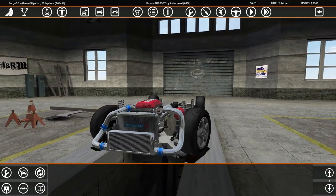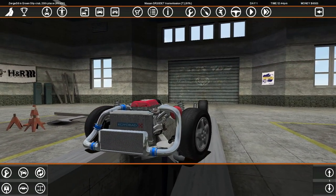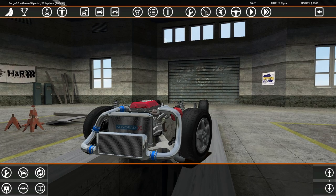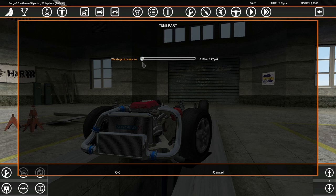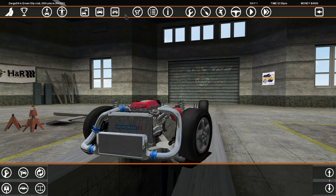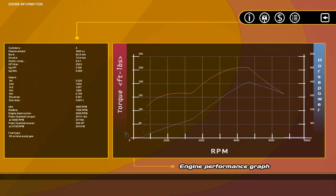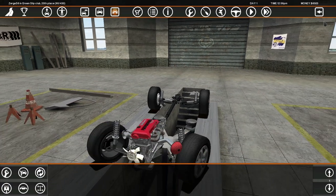Oh, there we go. I wanna see the turbo — the Terpski is a stock T28. That's not what I wanted to click; I wanted wastegate pressure. If we throw it to 1.5 bars, which is actually not unrealistic — boom, 400! We got 400 brake horsepower out of the blue.